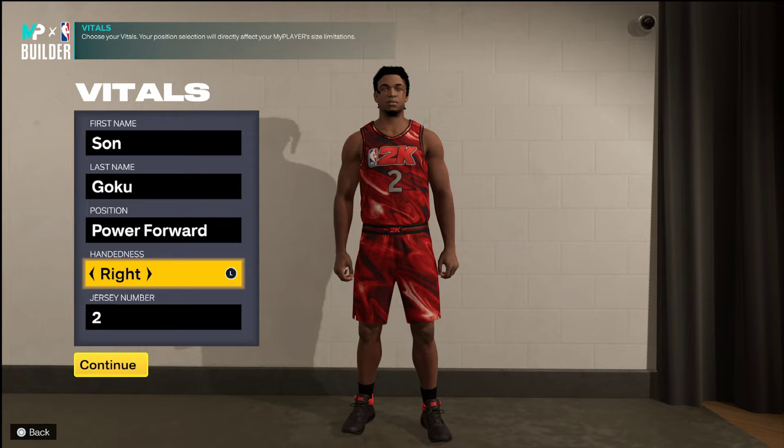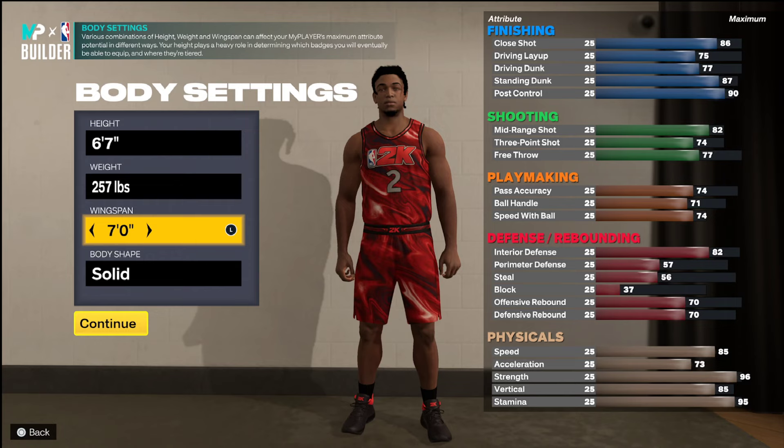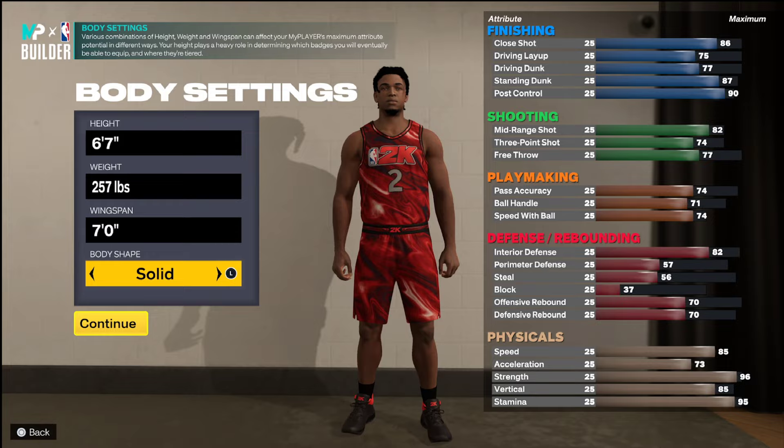We're gonna create a Power Forward, right-handed, jersey number two. We gonna go six-foot-seven, 257 pounds, wingspan solid — burly, it don't matter. You're gonna get a total of 23 finishing badges, 18 shooting, 15 playmaking, 10 defensive.